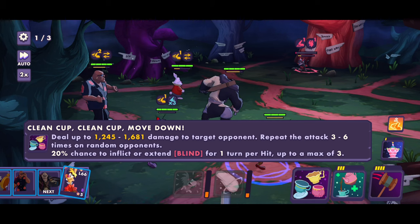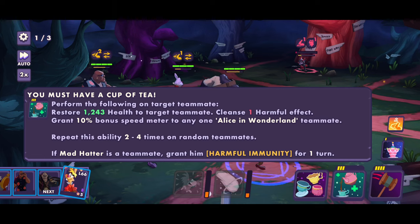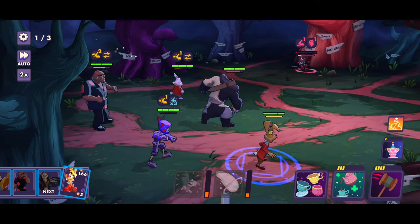You Must Have a Cup of Tea performs the following on a target teammate: restores some health, cleanses one harmful effect, grants 10% bonus speed meter to any Alice in Wonderland teammate, and repeats this ability two to four times on random teammates. If Mad Hatter is a teammate, grant him harmful immunity for one turn. So he's always just repeating his actions over and over again. The Bad Ones ability deals damage to target opponents, spreads two harmful effects to adjacent opponents, and inflicts one vulnerable on the target opponent.